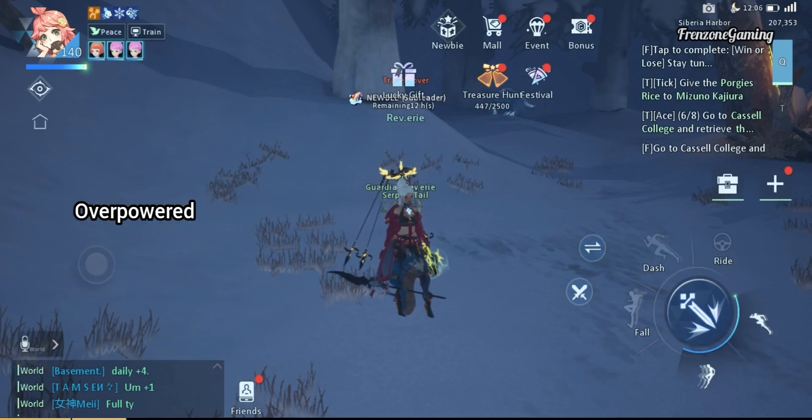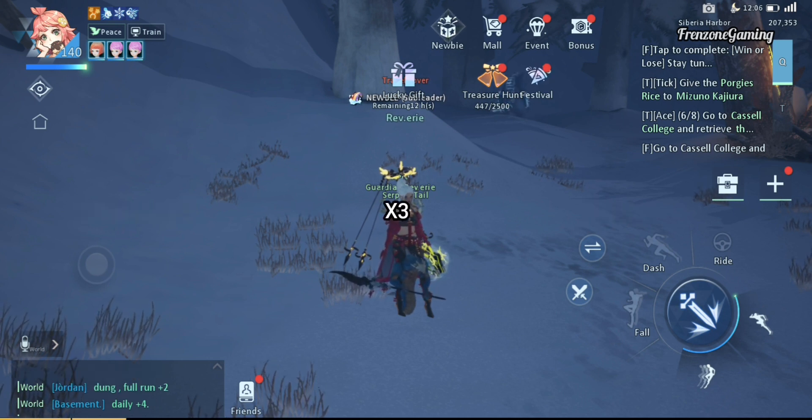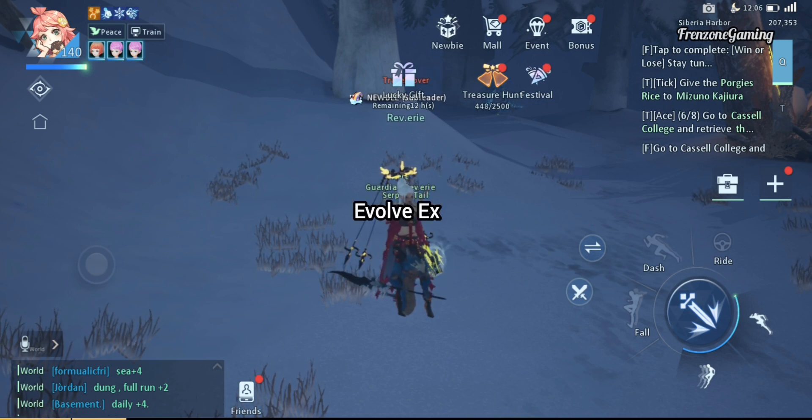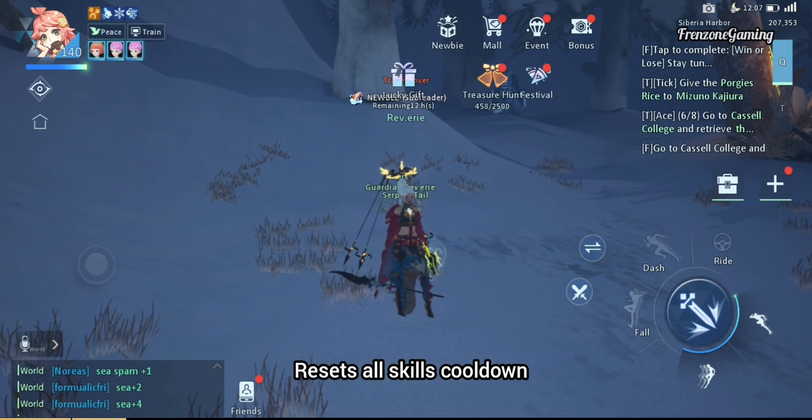Think of words like OP or broken. Now multiply that word three times — that's how crazy this class is. The Phantom Sounds' Evolve EX cuts down the cooldown of everything by half, but that ability is just one of the buffs this class can give itself. It can immediately remove the cooldown of all its skills, and that isn't even the highest ranked buff.